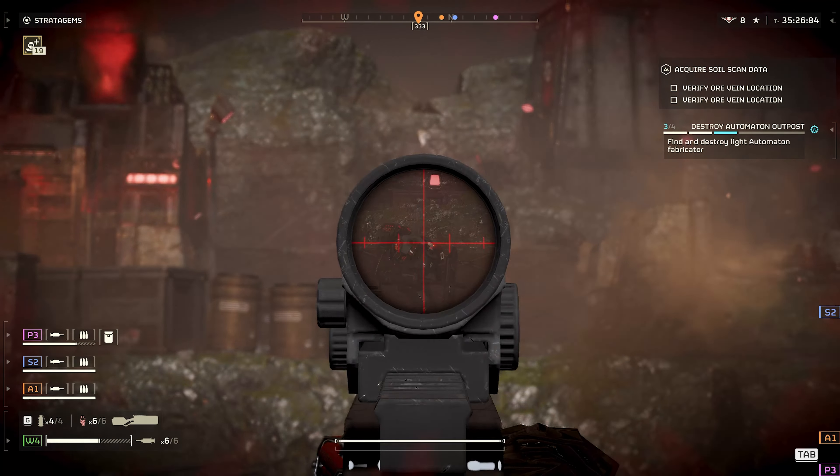Consider also a shield generator to fight against the Bile Spewer threat. For the Automatons, since the weapon is very much usable at almost any range and pretty much against everything bar the tank, the amount of choices for stratagem loadout increases. It can be run with or without any support weapons, but I'd recommend running at least the shield generator. Because this weapon is so much more versatile against the Automatons, the stratagem loadout can have more choices to delete structures or more armored enemies at distance, with options like orbital strikes, lasers, eagle strikes, or even sentries.